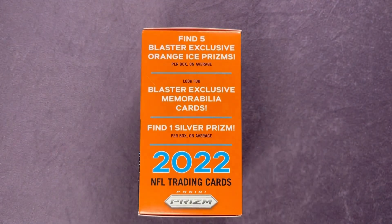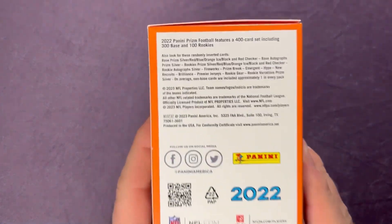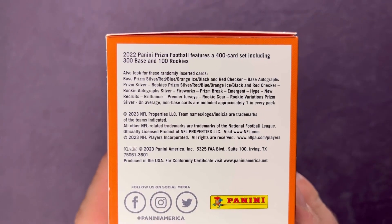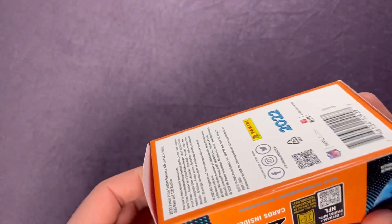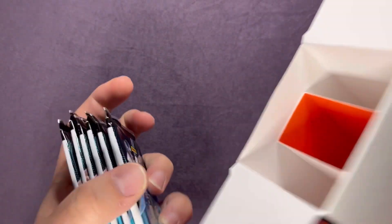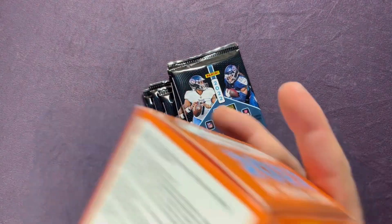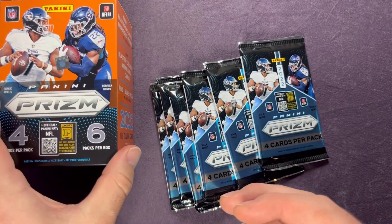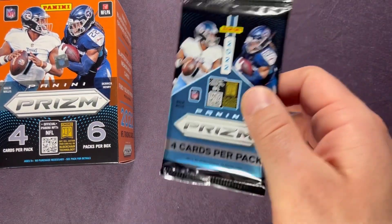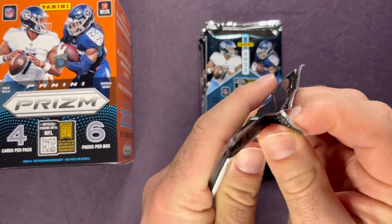Feel free to pause and screenshot — you get five box exclusive orange prisms. There's a look at some of the other things you can find inside these blaster boxes. This will be my first time opening it up. Let's get the packs out and get going. Hopefully we can pull a nice rookie Purdy. Again, the Fanatics exclusive Prism blaster box — let me know if you guys see anything. Let's get the first pack open.